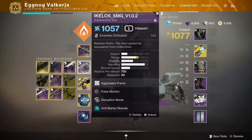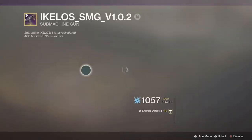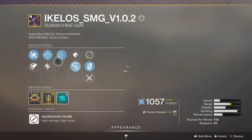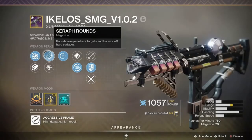Next we have the Ikelos SMG, and the important perk to have on this weapon is Seraph Rounds. Another good perk to have in conjunction with them is Disruption Break, which will make enemies whose shields were broken by this weapon more vulnerable to kinetic damage. It can also create warmind cells and has the anti-barrier seasonal mod.